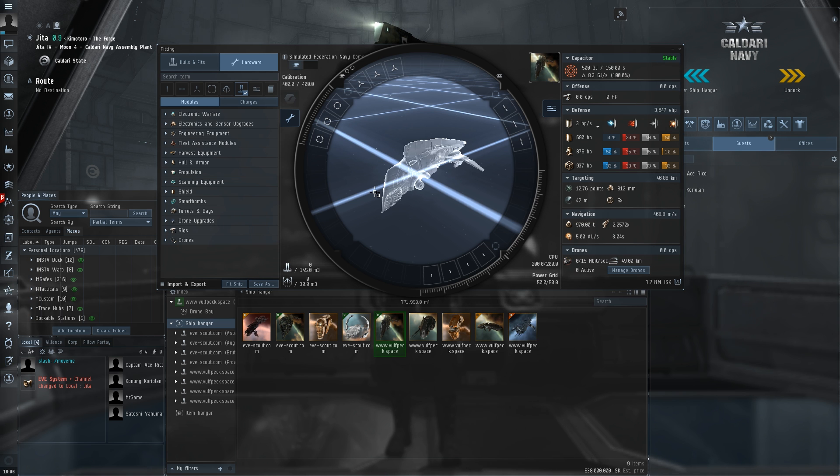Let's talk about some of the basic principles for fitting ships in this game, starting with the high slots. High slots are generally used for modules that support the ship's primary function. So for our Fed Navy Comet, this is where our small hybrid turrets are going to go. But if this was a mining barge, this is where our mining lasers would go; if this was the Augur, this is where our remote armor repairers would go; if this was the Astero, this is where our cloak and scanner probes would go.